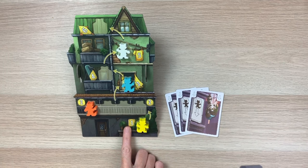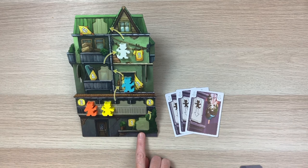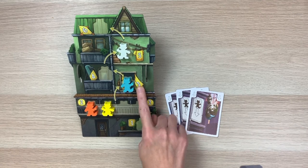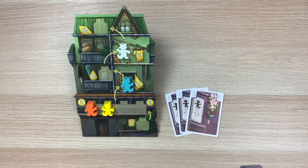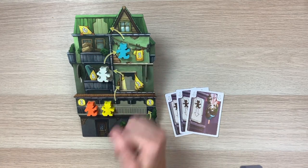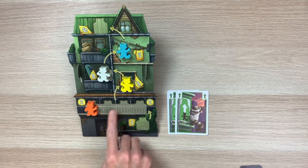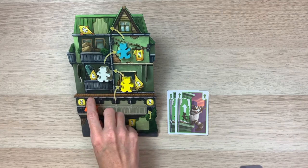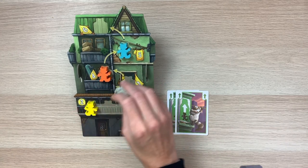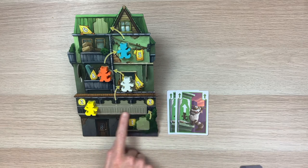Now let's look at the spaces on the house. Some spaces only have room for one raccoon — these are called single fields — while others have room for up to four, called common fields. Only one raccoon can occupy a single field at any time; up to four raccoons can share a common field. If a raccoon's movement ends on a single field where another raccoon is already present, that raccoon gets moved down. This can cause a chain reaction — for example, the orange player moves up two, knocking white down into yellow's space, knocking yellow down — and this chain reaction typically stops in the common field.